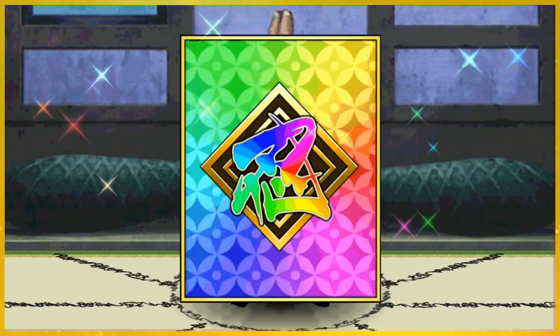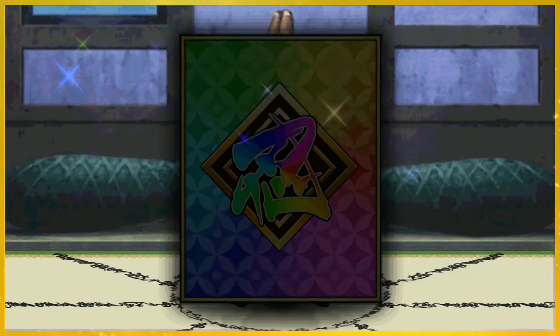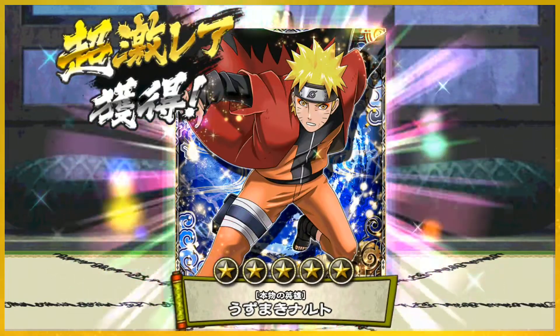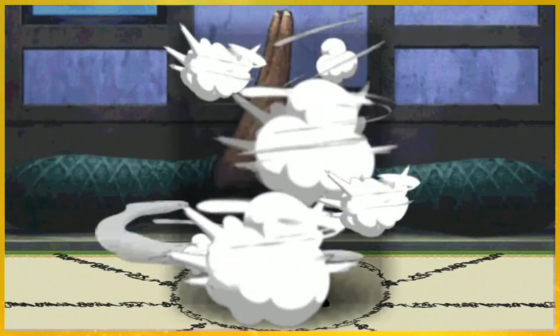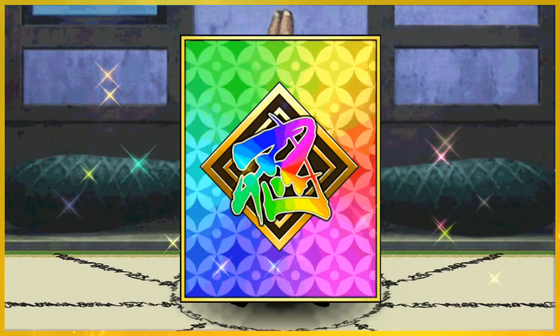Young Sasuke again - I'm already getting some dupes. I know the pool for characters is big but I shouldn't be getting three of the same card. Come on, give me Sage of Six Paths Naruto! Regular Naruto popped up - that's not what I meant. Kisame again. I want the Sage of Six Paths Naruto. I do like that Itachi art with the Totsuka blade behind everything. A Maito Guy - oh bro!